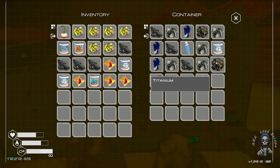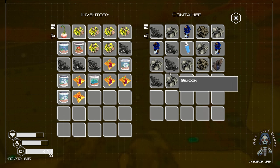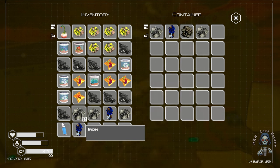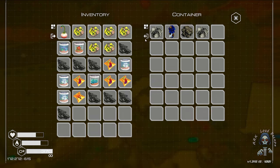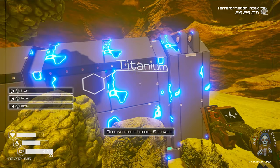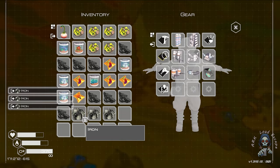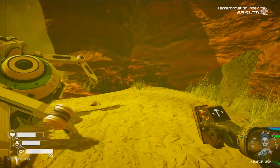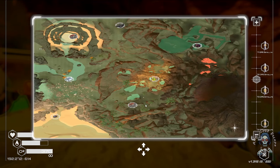We should take this one, take this one, and silicon. Let's drop everything in the ground because we don't want them. Boom, boom, boom — drop in the ground. Let's check our GPS.